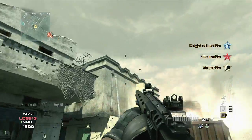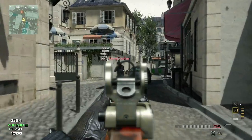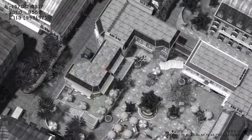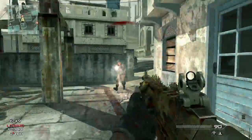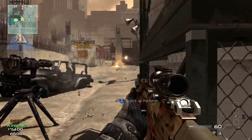The three different strike packages that we have are Assault, Support, and Specialist. They all work in a very different manner and are geared towards a very different type of player. What we previously called the kill streak system is now a point streak system, so kills are not the only way to move your point streaks forward. Every strike package takes advantage of this — things like capturing flags, taking domination points, and even assists, if you use a certain perk, count towards moving your point streaks forward.